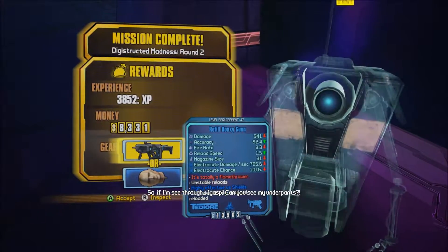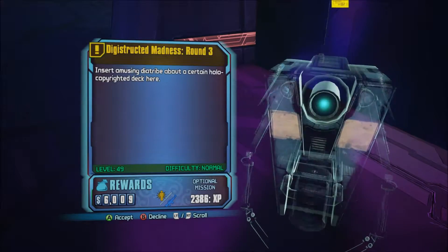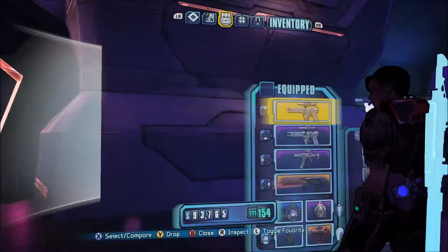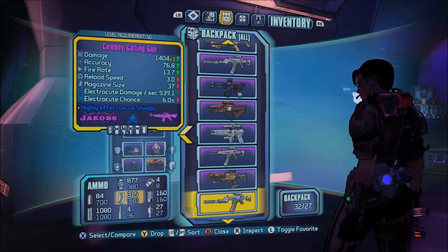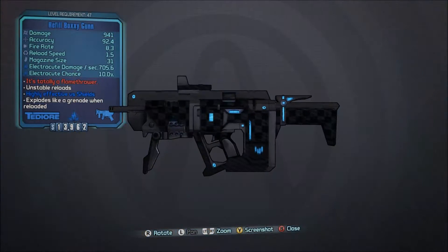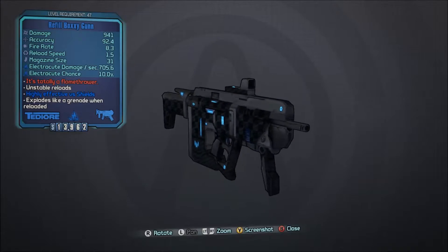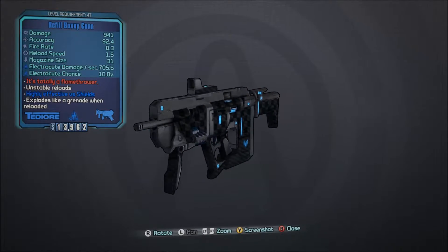You can either get the Boxygun itself, or you can get the corresponding head for your character. As you can see there, I chose to get the Boxygun. You also have a chance of getting this if you beat the fifth round of the Holodome DLC and decide not to get the Plunket Sniper Rifle.